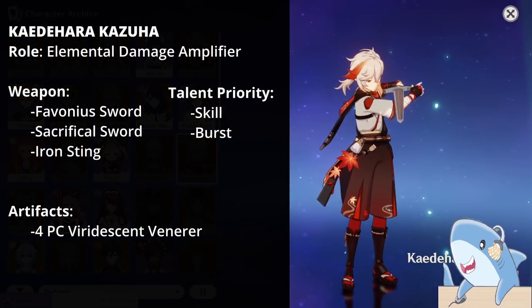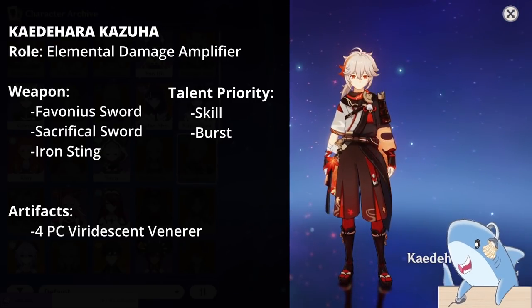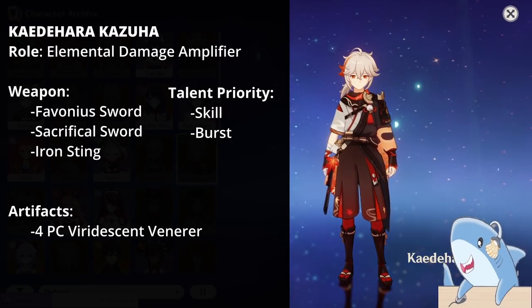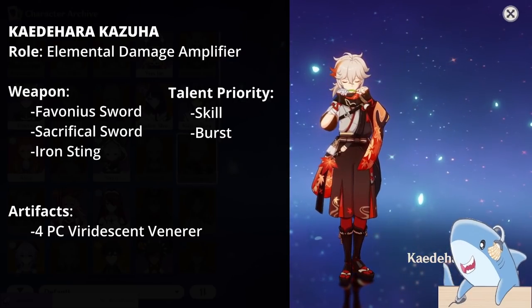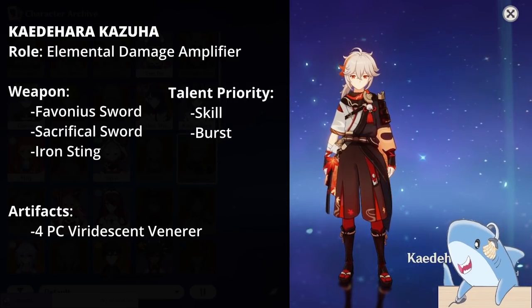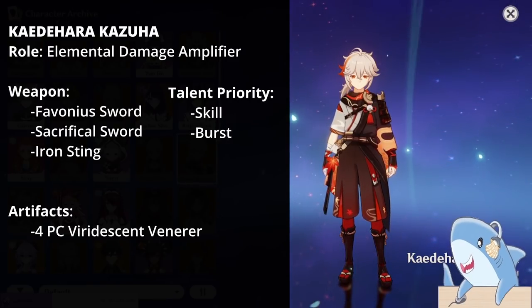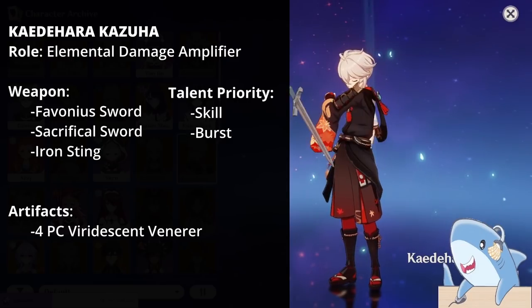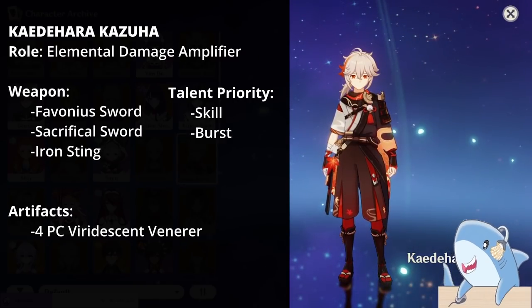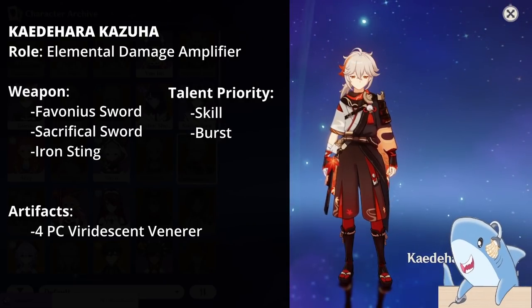Kaedehara Kazuha. Many people build Kazuha incorrectly. You want to build him with as much Elemental Mastery as possible, on the condition that you can use his Elemental Burst off cooldown. A Sacrificial Sword or Favonius Sword is really good on him; if you have enough Energy Recharge, you can switch to something like an Iron Sting. For artifact sets, run a 4-piece Viridescent Veneer like all other Anemo characters, and focus on Elemental Mastery as main stats on headpiece, goblet, and sands, with Elemental Mastery substats too. For talents, don't level his Normal Attacks; focus on his Elemental Skill and Burst.